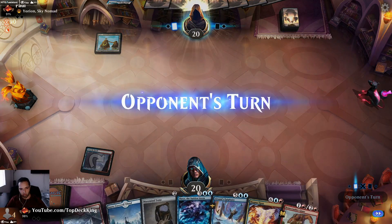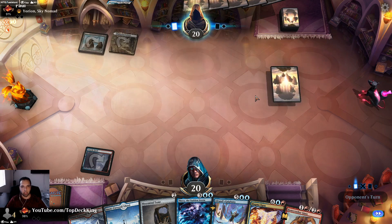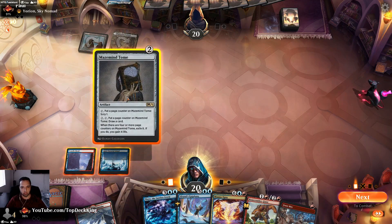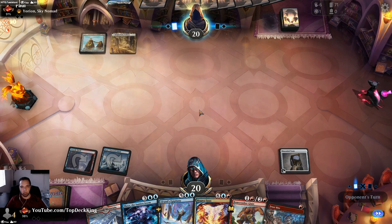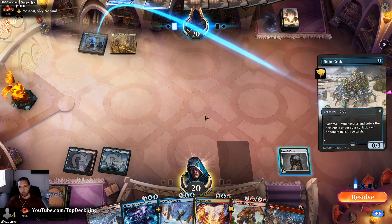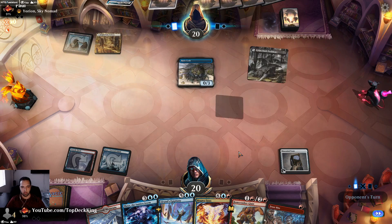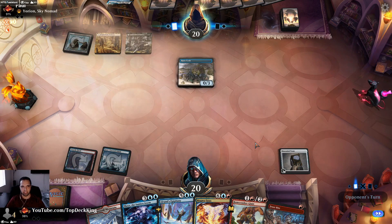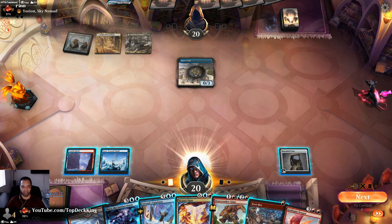That land is what I needed. If I cast this they don't have — wait, what are we playing against? Doom Foretold? Esper Doom — so not exactly what I thought. We're playing against Esper Doom, so the only thing I could think of is maybe a Doom Scar. What the heck are we playing against? Is this Esper Mill?